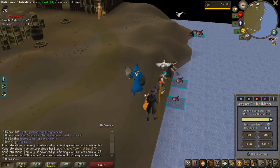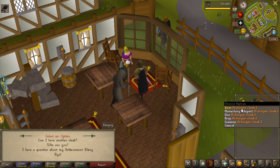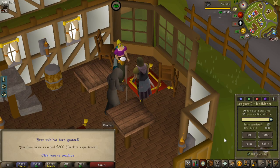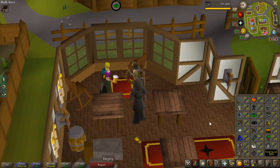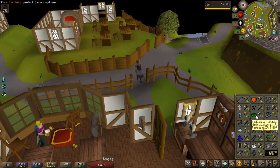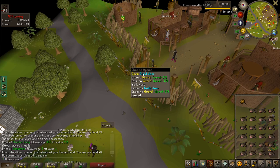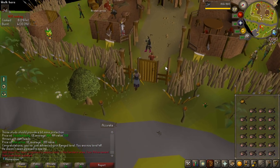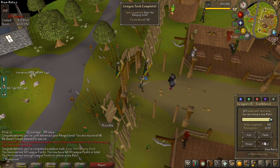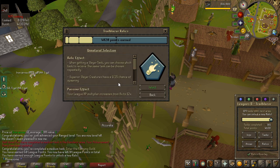Let's get that other Relic and then grind some Slayer for some money. I completed the easy Ardoin Diary, which is super good because I can use the Antique Lamp on Herblore. I am now about 20,000 experience, and that gave me all the way to 40 Herblore, which means I can now make Prayer Potions — I was previously 32, so quite an upgrade. Entering the Ranged Guild is going to be the last task to get my next Relic. 50 points and then go to Tasks — I can now choose another Relic, which is going to be Natural Selection. Superior Slayer Creatures now have a 1 in 25 chance of spawning, which is 4 times as likely, and I now get 12x the experience.